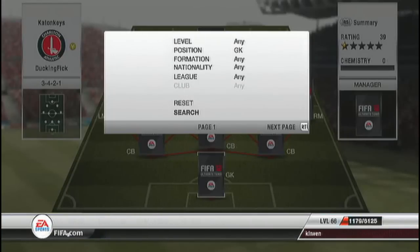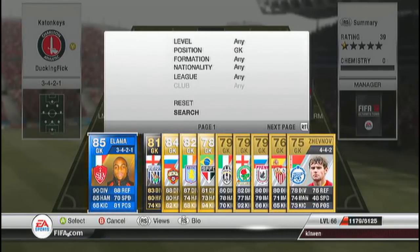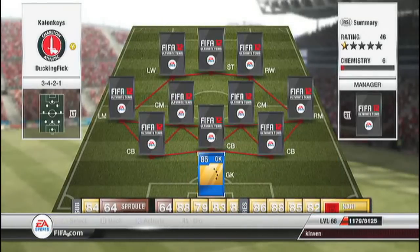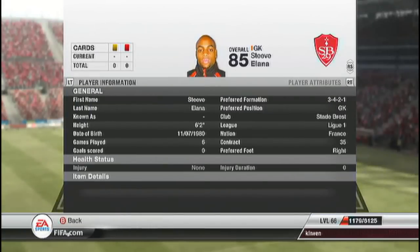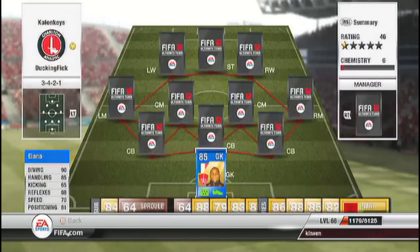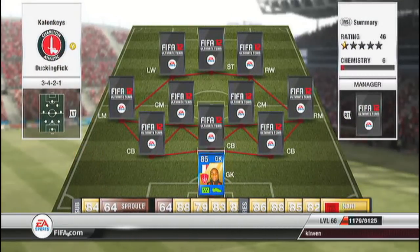Let's get started with the keeper. In goal we have Llana, his Team of the Season card — absolute beast. 90 diving, 85 handling, 88 reflexes, 81 positioning, and 70 speed, which is pretty quick for a keeper. Got him for 19,000 coins — pretty cheap keeper, very nice stats and I love him.